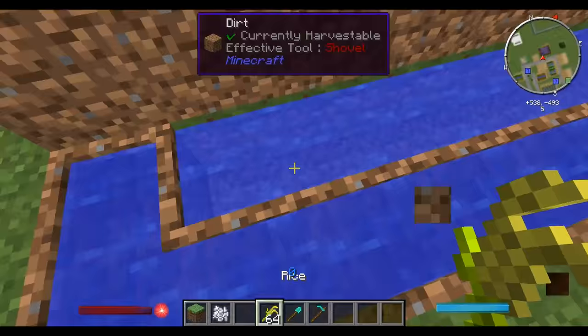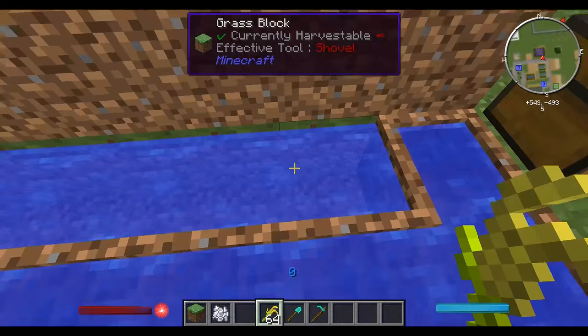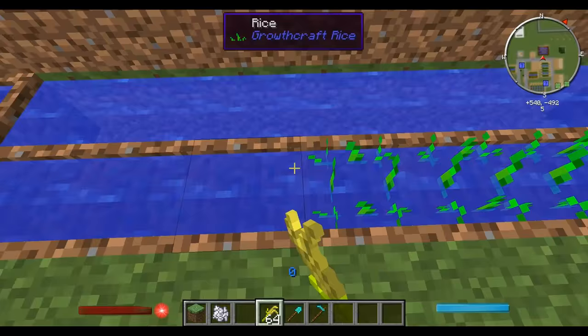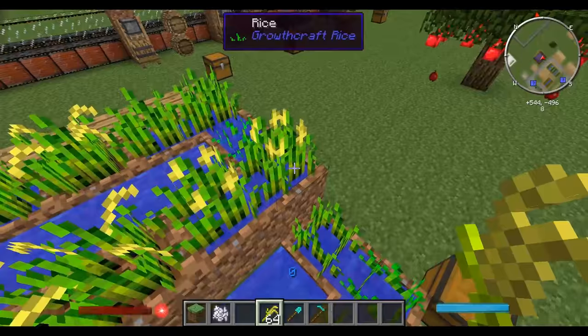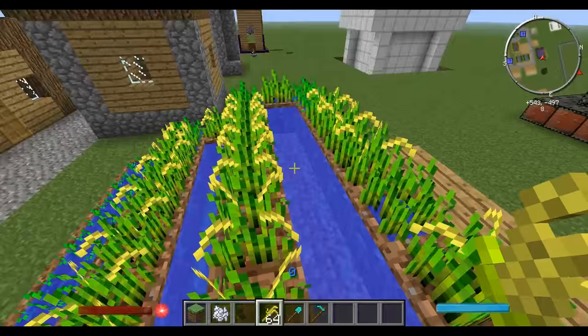Once you've got a wet paddy you can walk in it without drowning. It has to be near water to reach that fertilized state. One thing I learned while making this setup: even if there's water in the block below, the rice paddies need water on the same level to turn wet, because they have to draw water from somewhere.